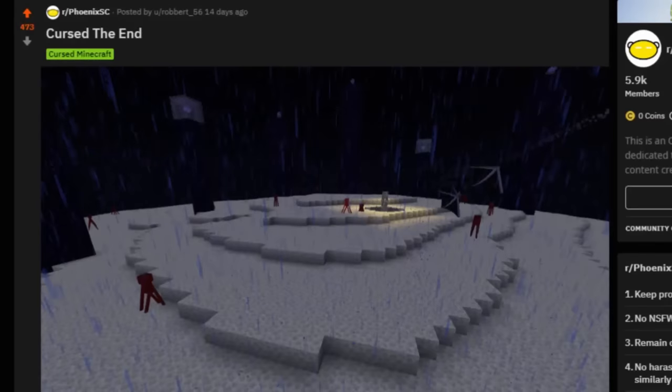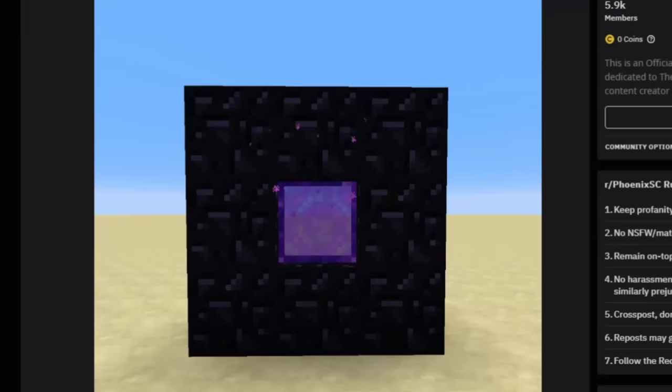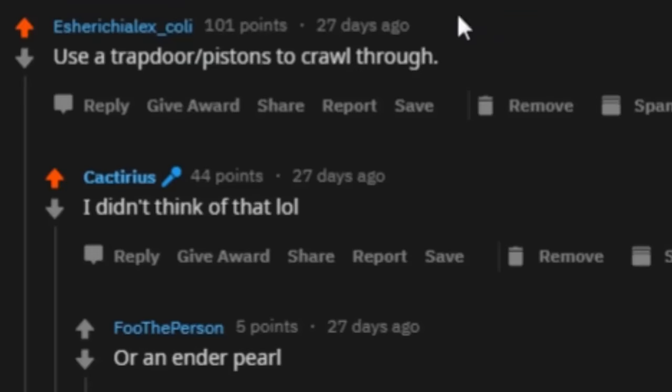Cursed — the end. Absolutely not what endermen need right now. A useless nether portal. Not useless — just go swim mode and you'll fit right through. Okay, now we're just killing this image.